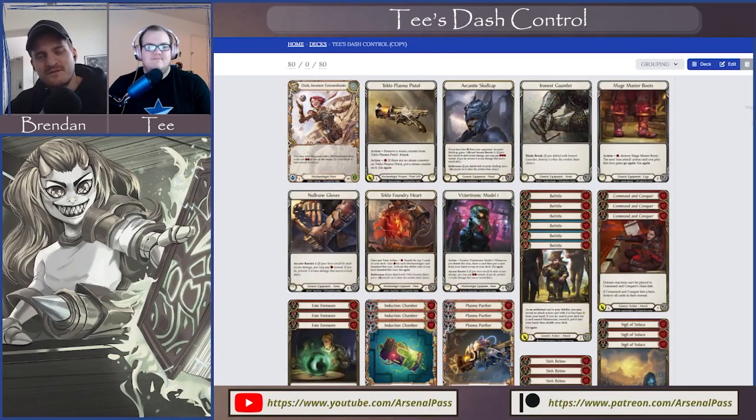Hello everybody and welcome to Arsenal Pass. Today we have another deck tech with T, our guest. He's joined us again and he has a class constructed brew for Everfest — it's going to be a Dash deck, which is really interesting. We are recently coming off the results of SEG, so we saw a lot of Starvos in that top 8, and I think a Chain and a Briar as well.